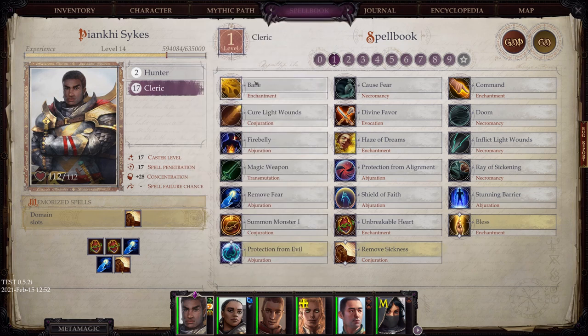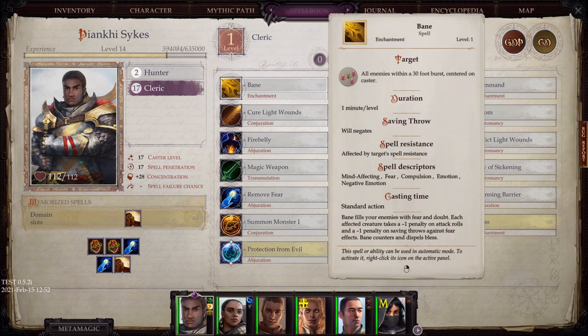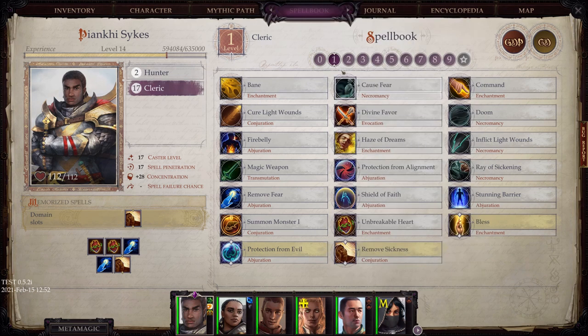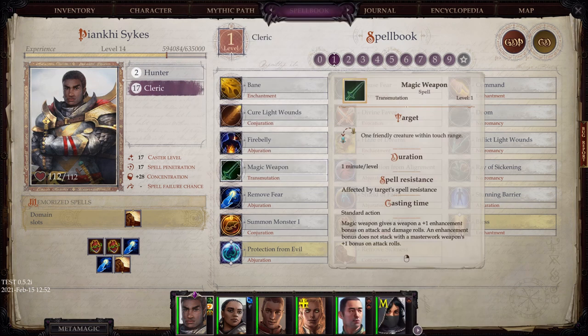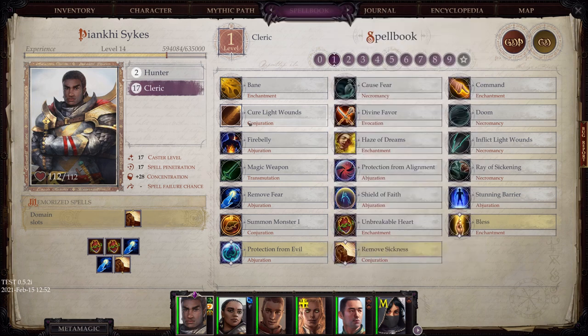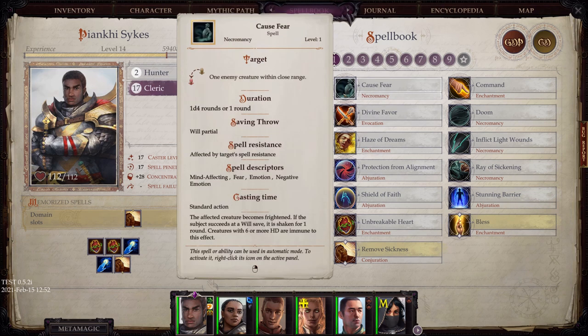Moving on to level 1. Bane and to some degree Bless are both powers that you might use in the early game. Remove Fear is something that can be used a lot if you do not have a Paladin. Of course, Paladins get an Aura that gives the same increase to saving throws against Fear, which makes Remove Fear significantly less useful.